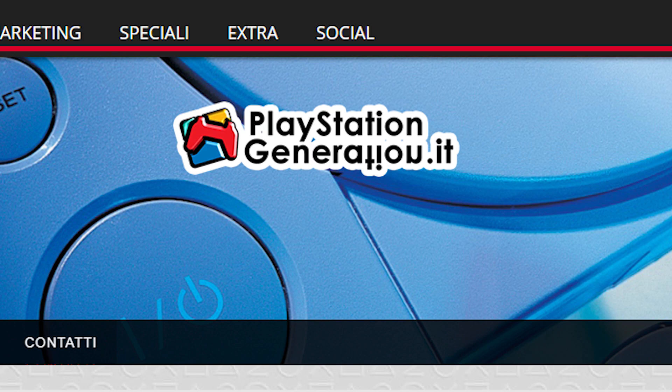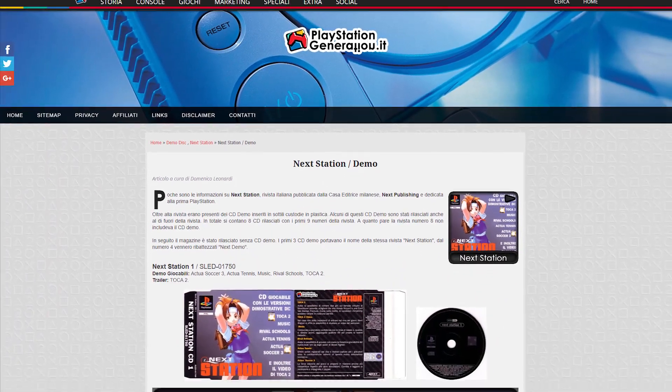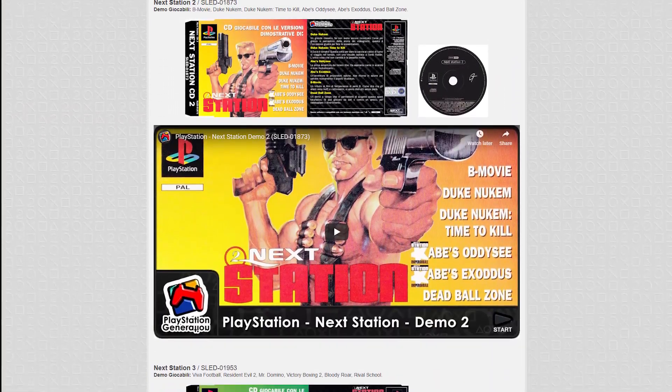If you want more information about the Nextestation demo discs, you can check this Italian site called PlayStationGeneration.it, where they have disc covers, descriptions, and videos of the different demo discs.